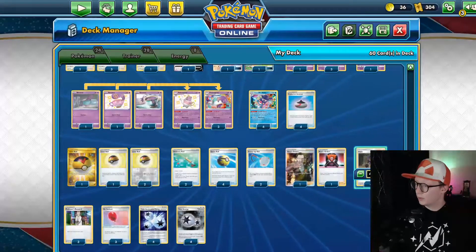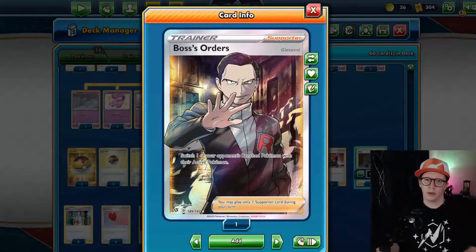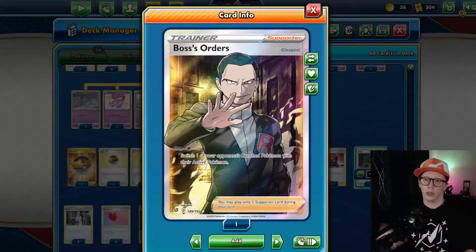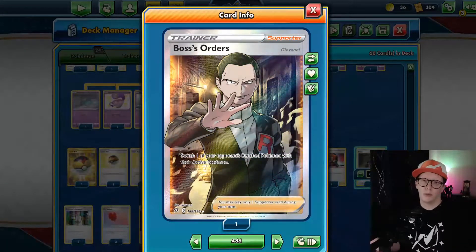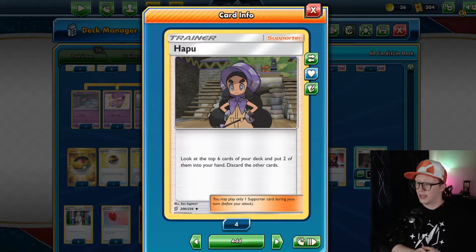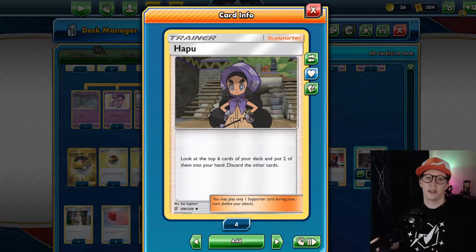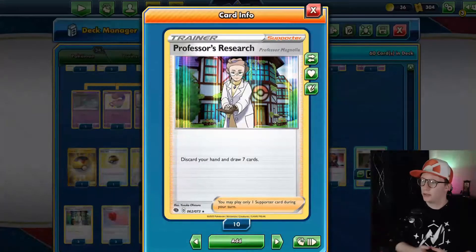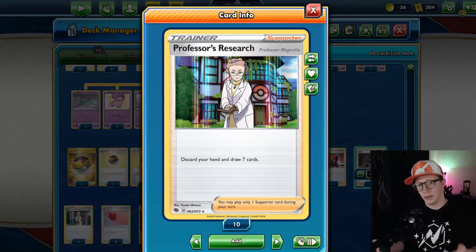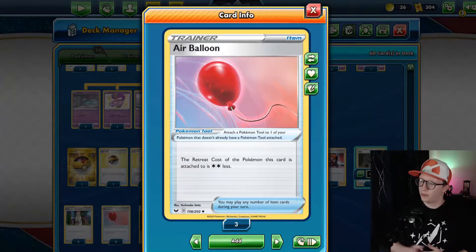We do play a couple copies of Boss's Orders to switch one of our opponent's Pokémon with their active — a good way to disable their plan, force a retreat, or pull up a Pokémon you can knock out for two to three prizes if it's a GX or V card. We play four copies of Hop — lets you look at the top six cards of your deck, put two into your hand, and discard the rest. Great for discarding unneeded cards or Mad Party attackers. We play three copies of Professor's Research — discard your hand and draw seven cards, thinning out the deck to find what we need.